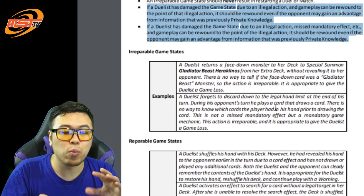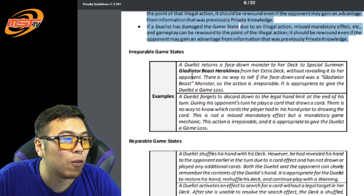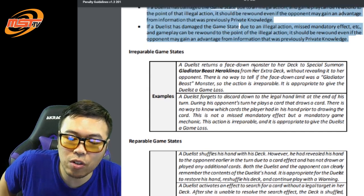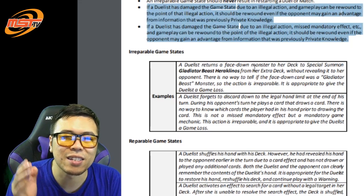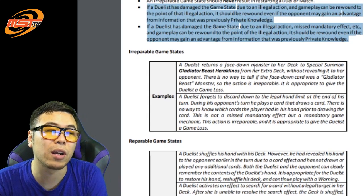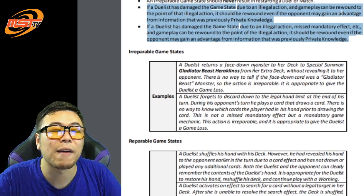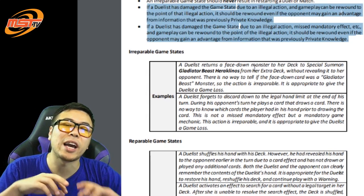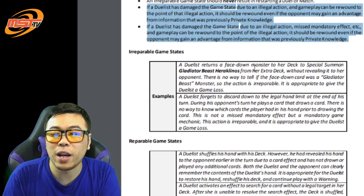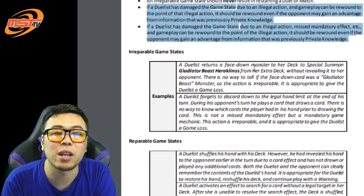What if you have a summoning condition such as Gladiator Beast Heraklinos? The example given is a duelist returns a face-down monster back into the deck to summon Gladiator Beast Heraklinos but didn't reveal the card ahead of time. Of course you have to reveal — you have to show you have a proper summoning target, because Heraklinos can be contact fused with set monsters as well. If you're using set monsters, reveal it to show it was a legal Gladiator Beast monster. You could have shuffled in an effect-negating card for all we know, and that creates an irreparable game state.